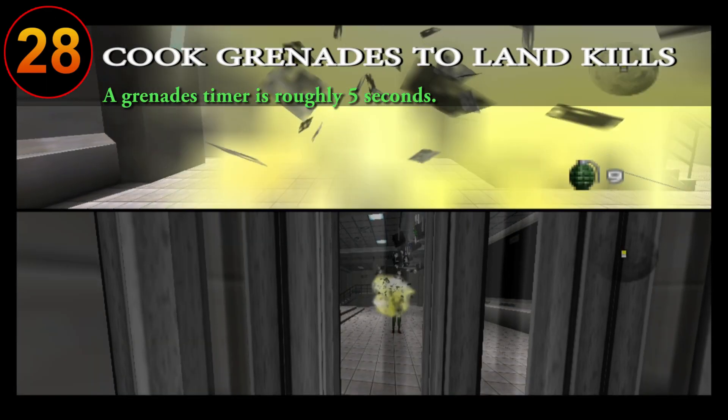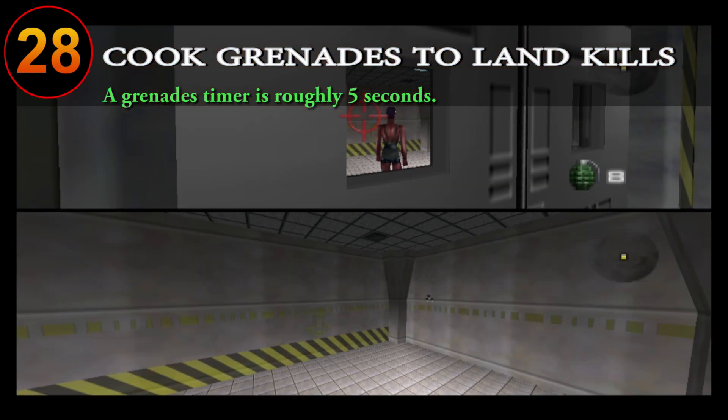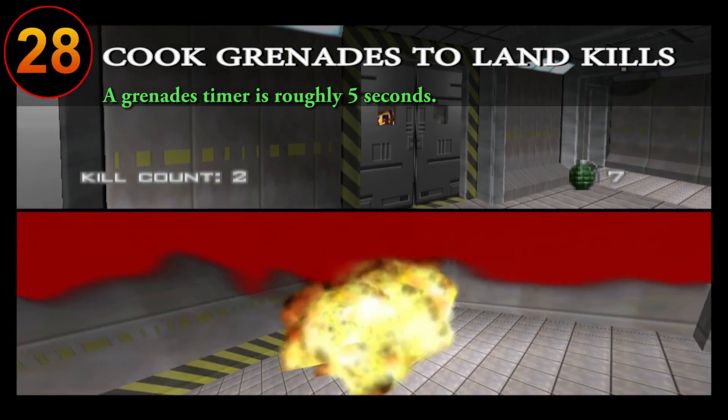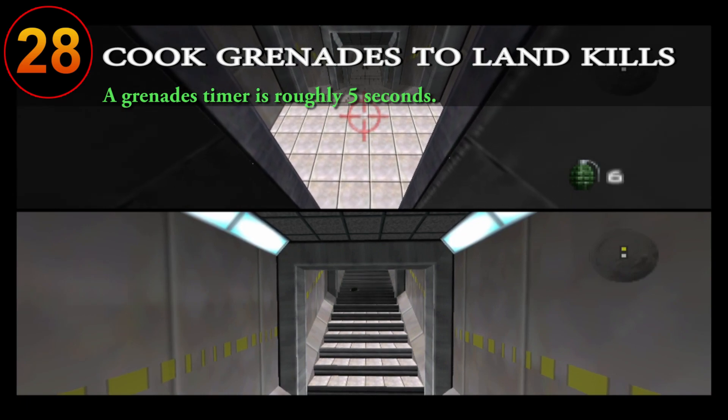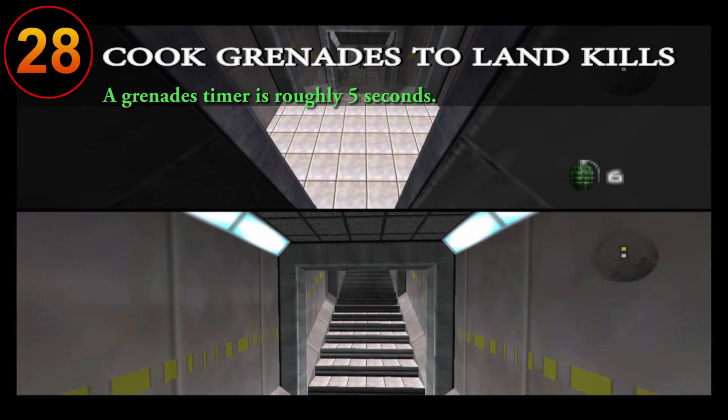Grenades, just like timed mines, have a fuse timer. The big difference is a grenade timer can be cooked and thrown before it explodes while also having the ability to bounce off walls. So be sure to take advantage of cooking your grenades and throwing them in your opponents' faces, as well as using map geometry for some sneaky kills.